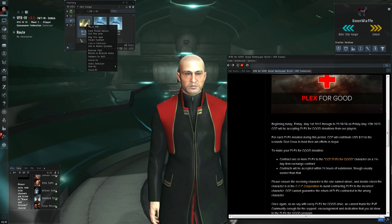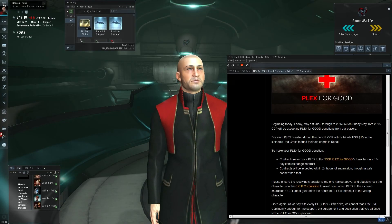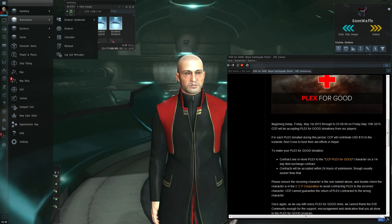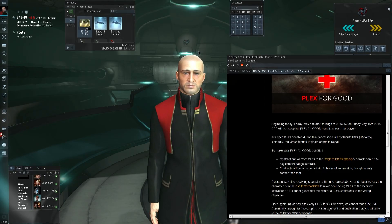These are mostly ill-gotten gains from manipulating the market during things like Burn Jita and sowing all sorts of hell all over the place. And at the $15 conversion rate, I can go to the accessories and find a calculator here. So 15 times 289 is $4,335.